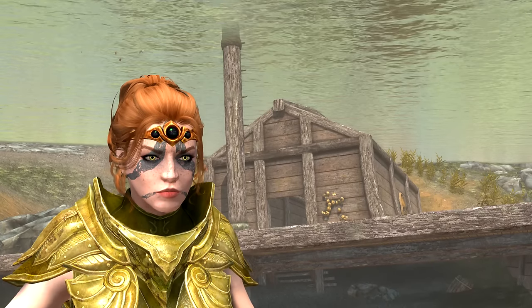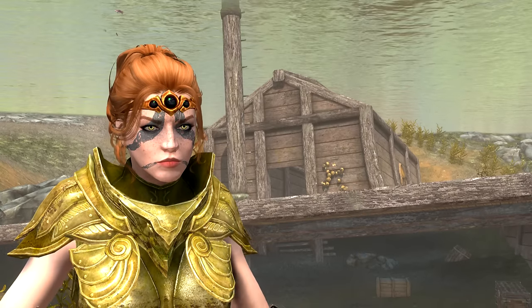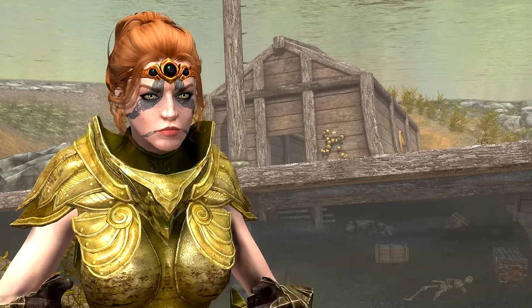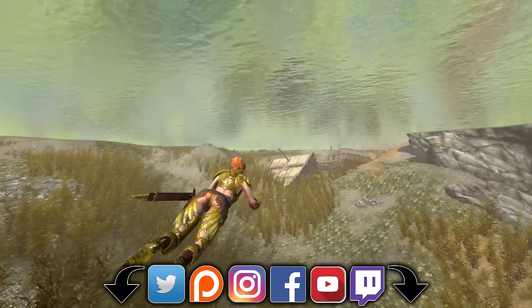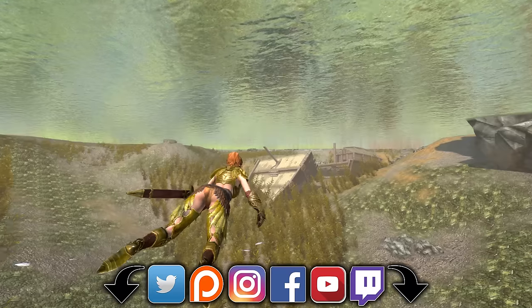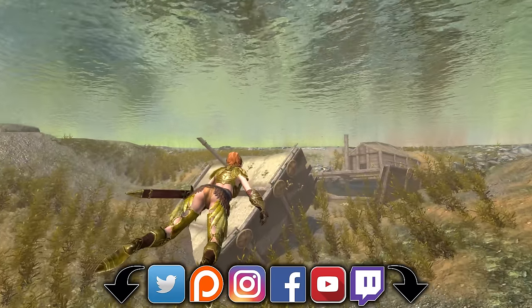Welcome back ladies and gentlemen to The Elder Scrolls 5: Skyrim Special Edition. My name's Camel and today we're going to acquire and inspect the unique circlet known as the Circlet of Water Breathing — an item that is super easy to miss and will come in use for just about all players at some point. A timestamp for the overview can be found in the description, along with links to my social media and other Skyrim Special Edition guides.